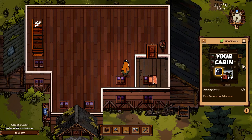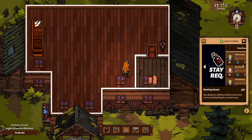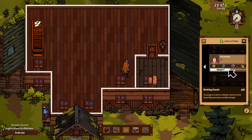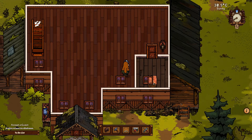So your cabin - now the room list will show all functional bedrooms you have built. Stay requests will show all the guests that are currently looking for a room to stay. Cabin reputation will show you all the ratings guests leave at the end of their stay. To assign a guest to a room, check out his score requirements - that's what we did - and hit accept. Select a bedroom that meets all the guest's requirements, or don't - you might not get the best reviews.